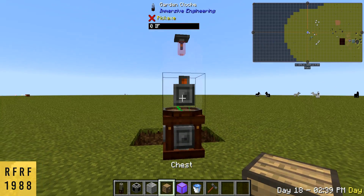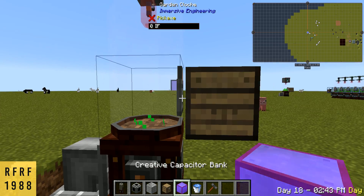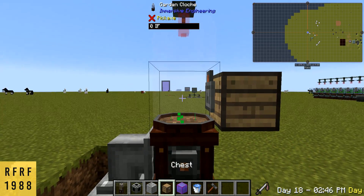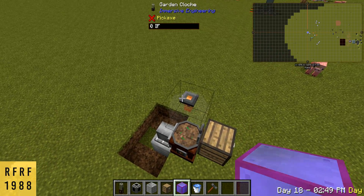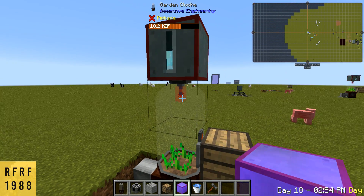To automate the extraction of the seeds and whatever product it's making — wheat in this case — you want to place a chest or some sort of piping that will pull it out. I'm just going to use a chest. Next we want to power this thing, and it's powered right from the top.